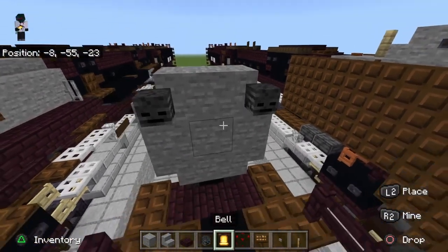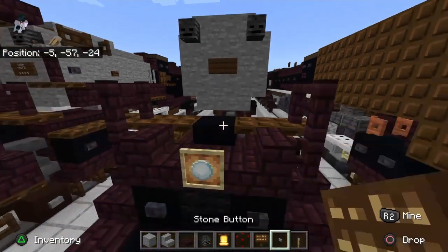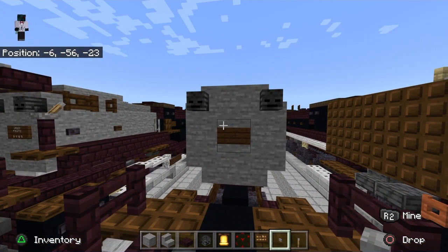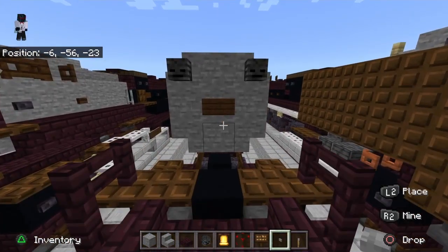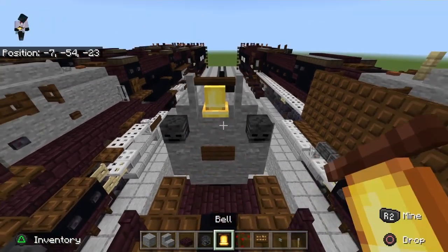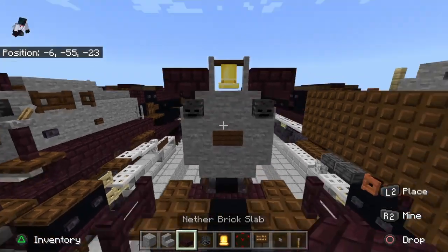The skeleton skull goes there. A dark oak sign goes there — don't worry about the text, it's optional, but you can. I'll put in the description or on screen how to get the text color I used — it depends on your platform; I'm not sure how it works on Java Edition. Take your structure void, place it there, a bell, and two nether brick slabs like that.